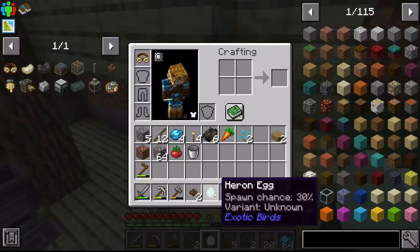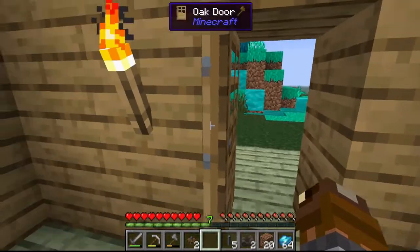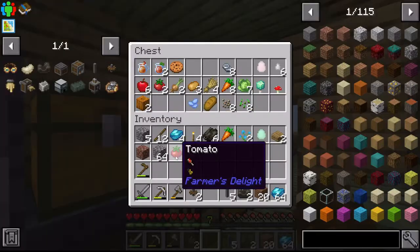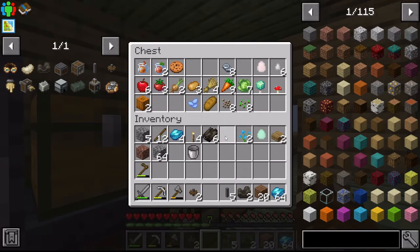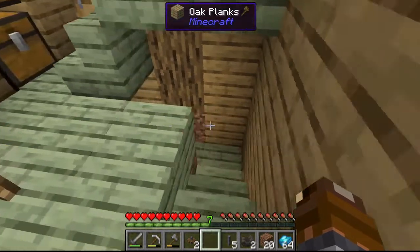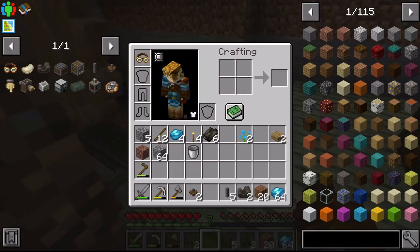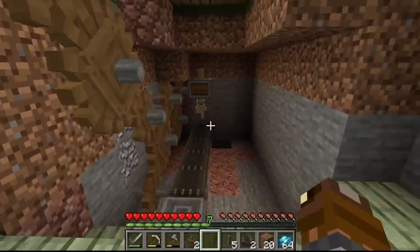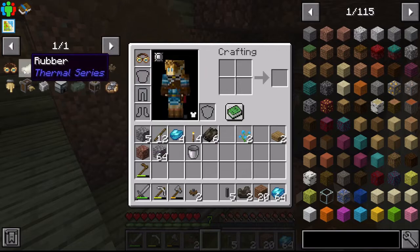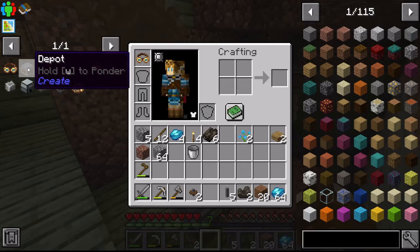There's not much done inside here — I've just done some digging for more ores and some organizing. There's also a stairway down here that's kind of half done, so I'll probably finish that later. As you can see I also have this sort of conveyor that was made with rubber, which I had to get — I won't need rubber for a while though.